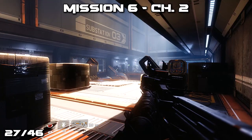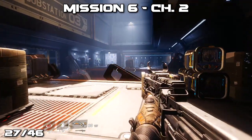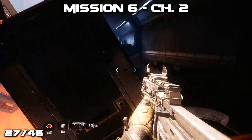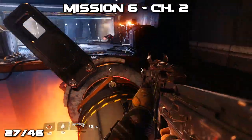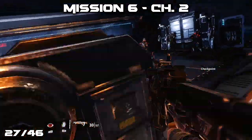Now we're starting off with mission 6 and we're already in chapter 2, as the first chapter didn't have anything we could grab. As you come into this room with these spinning turbine things, jump up onto the right-hand side turbine in order to grab this real quick.